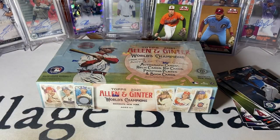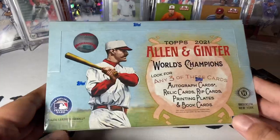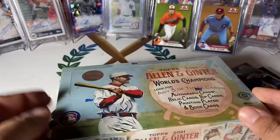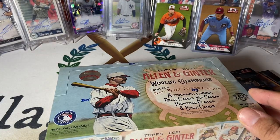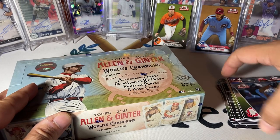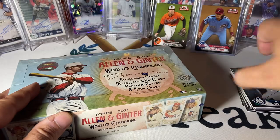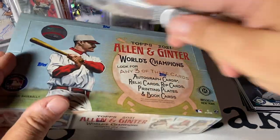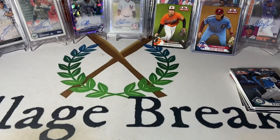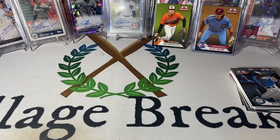Already got a couple of nice rookies on the board here. Got 2021 Ginter, we're going to get three hits. Hits can be — when I say anything, I mean literally anything. You may get a dinosaur relic, you may get a shark tooth, you may get a relic like a traditional game or event used jersey relic, a rip card, or an autograph. It's ridiculous. Just some of the stuff that comes out of Ginter is a little wacky. It's not a set for everybody, but I happen to enjoy it. It's just so off the wall that it kind of fits me perfectly.